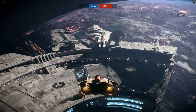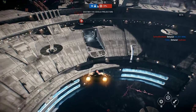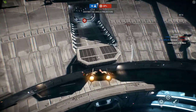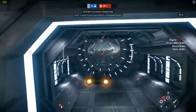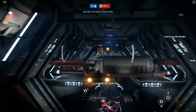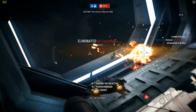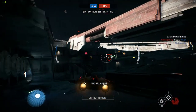Enemy vessels inbound. So we have to destroy the shield objectives, and I think flying inside is how we do that. We got a kill assist for him colliding into the superstructure.